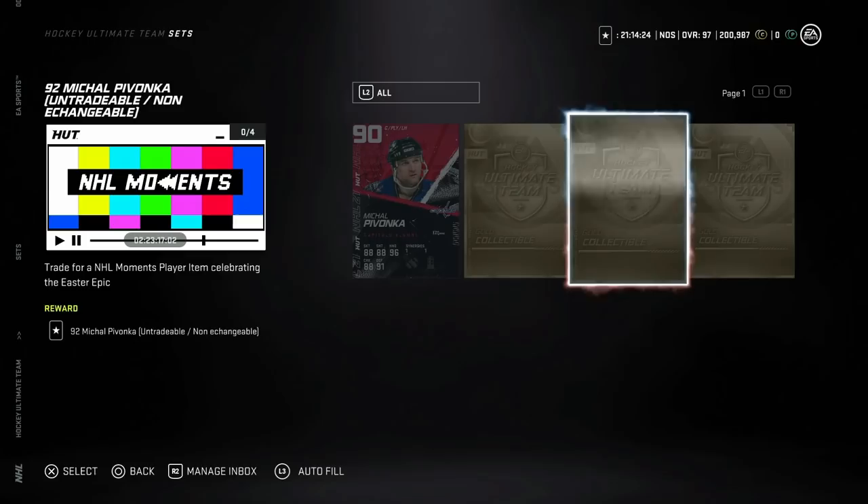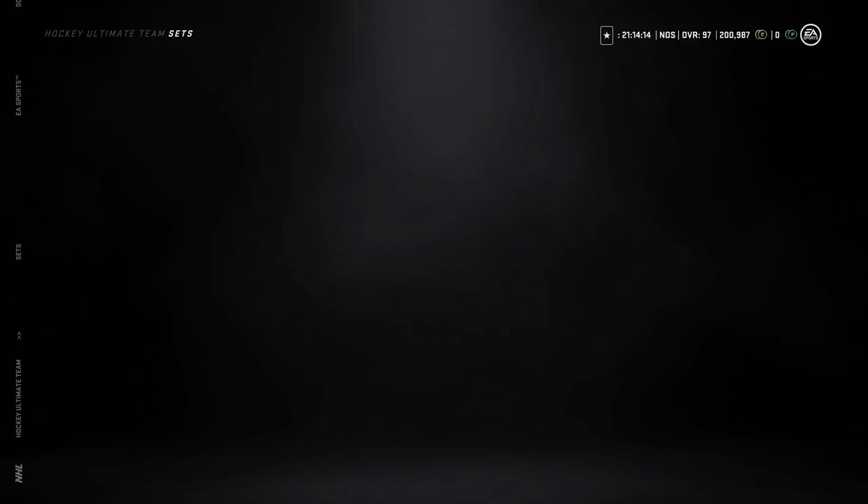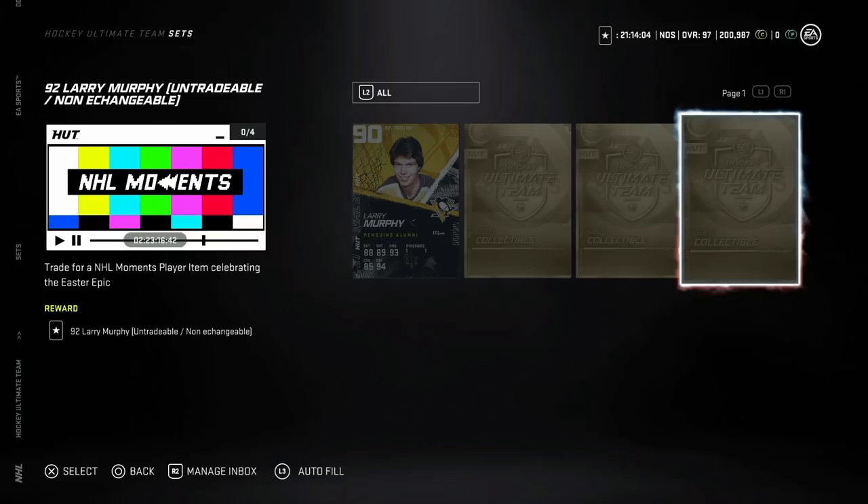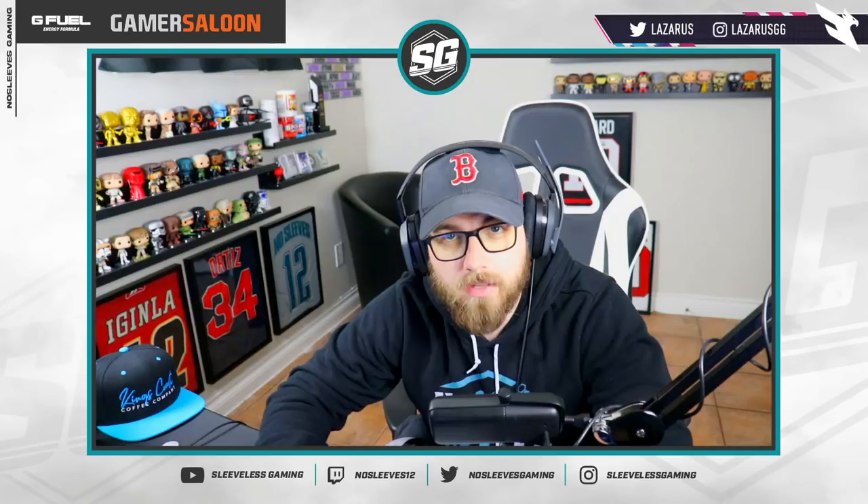Also, we've got Michael Pavanka — if you have the 90 Team Builder Pavanka and three gold collectibles, it's actually worth the upgrade because the 90 is pretty tough to use. The 92 has some value. And for 92 Larry Murphy, if you have the 90 Team Builder one, same situation — I think the 92 Larry Murphy from the NHL Moments event is a phenomenal card that you can definitely get some value out of.